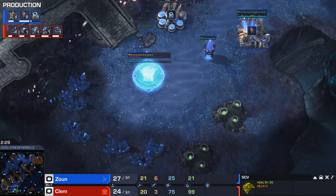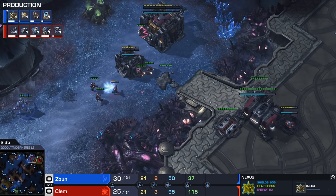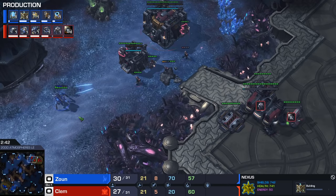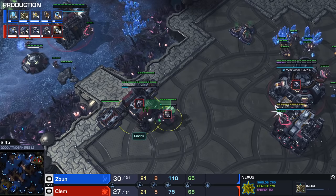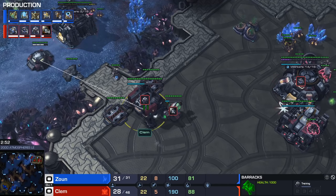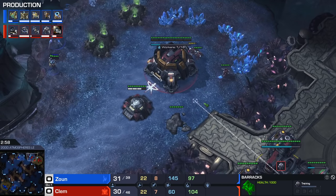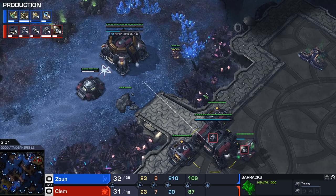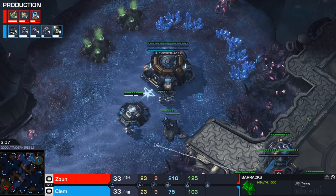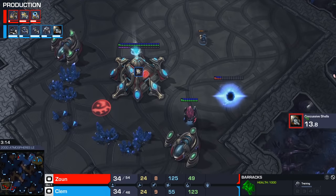Now if we look at Clem's SCV scout on the other side, the most important thing he could see was the Nexus here. Because what that means is that it's not a Proxy Stargate follow-up or anything like that - Proxy Robo, DTs, whatever. Because Protoss players do tend to follow up these cheesy builds with even more cheese. This is what I thought was super interesting about Clem's hold: he actually goes for the Marauder with Concussive Shells after this. Instead of making more Marines, just actually getting that Fast Marauder out, because Marauders are so much better against Stalkers than Marines. Marines without Stim and Combat Shields almost don't really get anything done. So now you see he's also starting up Hellions - I think this could definitely be a counter-attack mechanic, try to get some damage done.